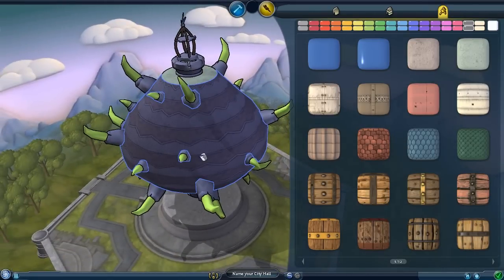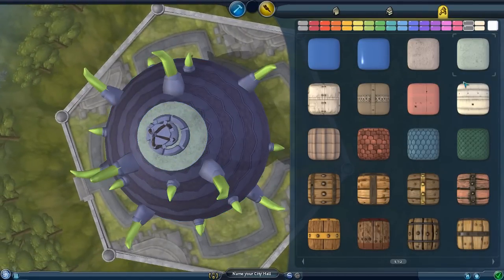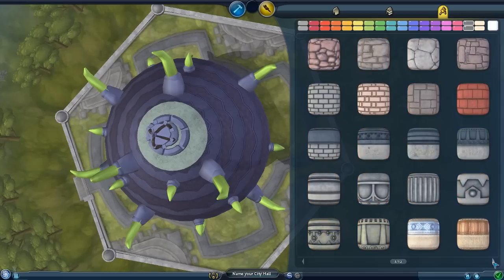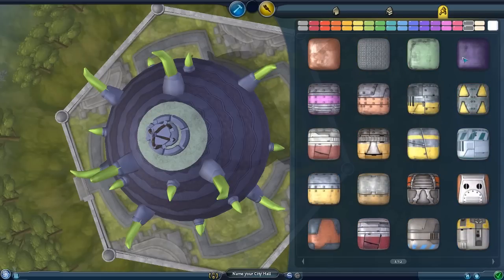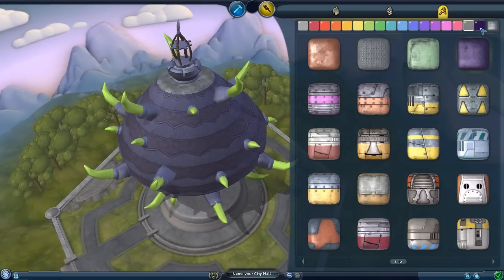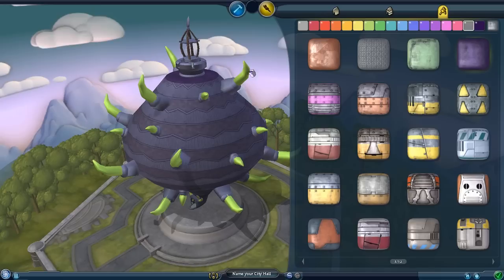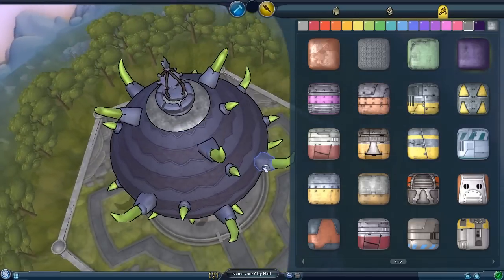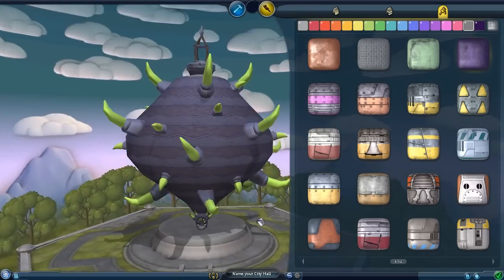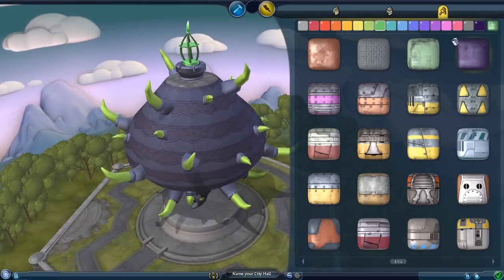I might just stick with this because... we need to make that darker or something. That doesn't look any good. Why does none of this look good up top? I guess that might be the best I can do. Let's try green here - no, that looked awful.